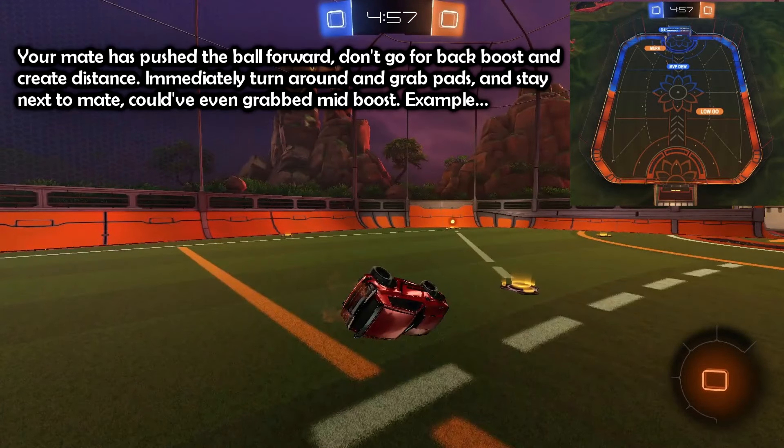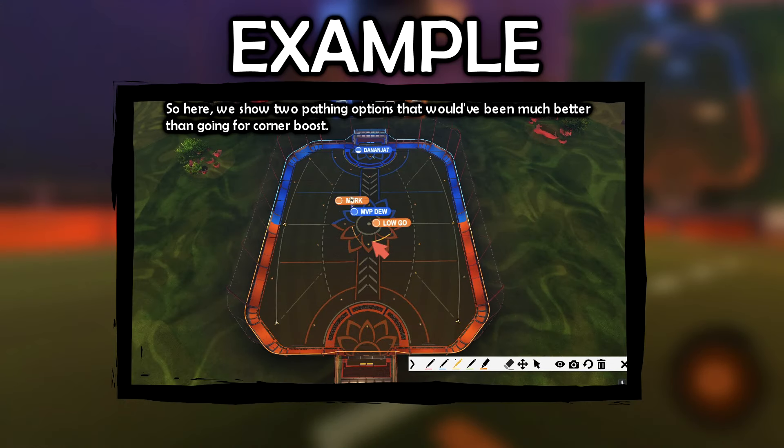Your mate has pushed the ball forward — don't go for back boost and create distance. Immediately turn around, grab pads, and stay next to your mate. He could have even grabbed mid boost. Here we showed two pathing options that would have been much better than going for corner boost.